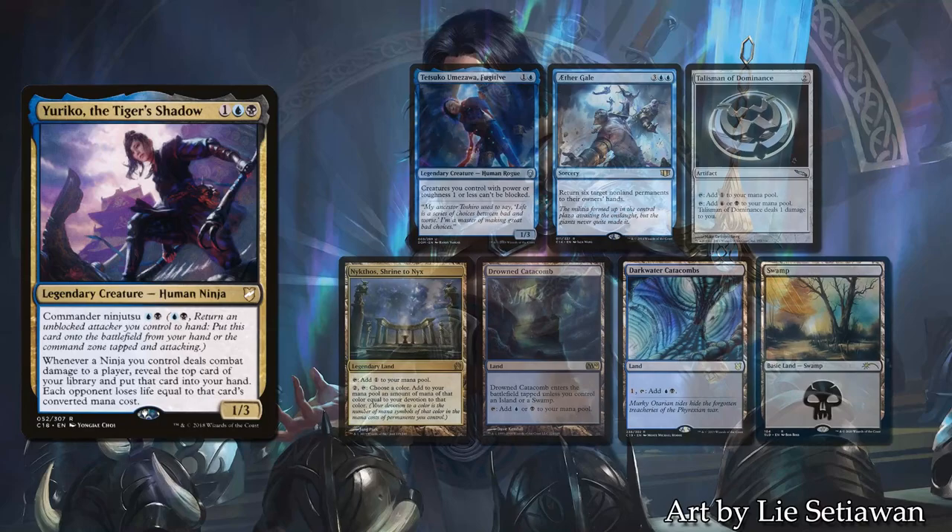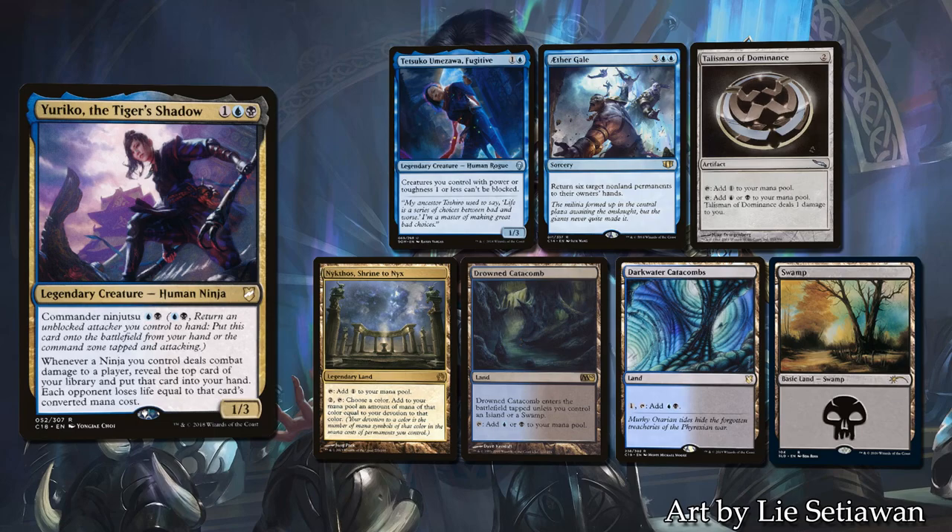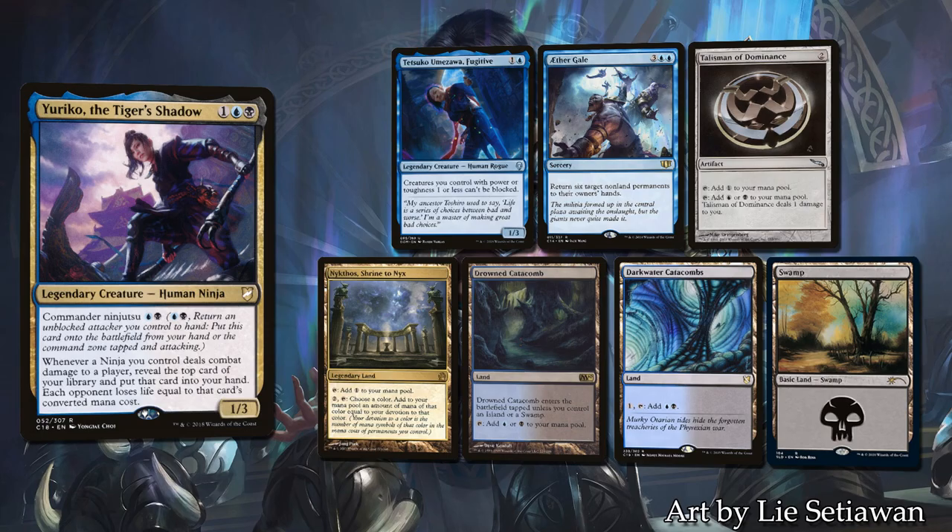My opening hand contains Tetsuko Umezawa Fugitive, Aether Gale, Talisman of Dominance, Nykthos Shrine to Nyx, Drowned Catacomb, Darkwater Catacomb, and a basic Swamp. It's a pretty good hand — I wish I had a second unblockable creature but mana-wise I'm sure not to stumble. The Aether Gale can be a great reset on turn 4 if my opponents do anything other than land ramp.